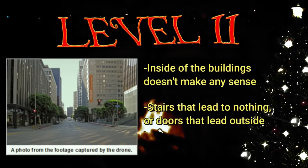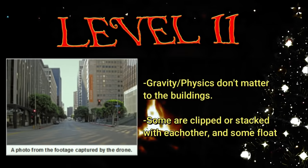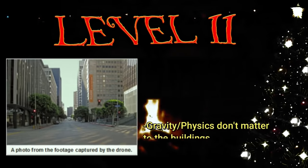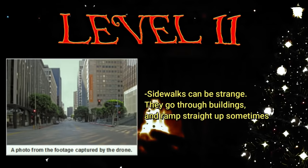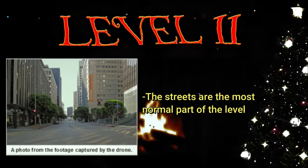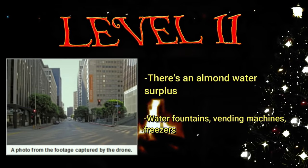Buildings can clip into each other or be stacked on top of each other, and in some rare cases there have been reports of floating buildings. Level 11 has no day or night cycle, so it's always afternoon, which would be terrible for sleep. The sidewalks and streets are pretty normal, except some of them go through buildings or just start ramping upwards towards the sun. There is a surplus of almond water here available from water fountains, freezers, and vending machines in pretty much every place you'd get typical water from.